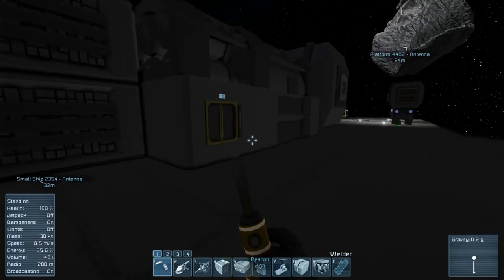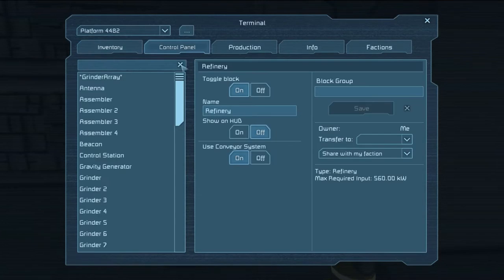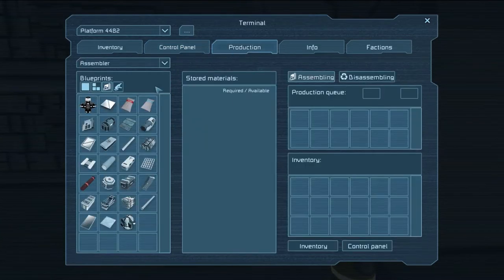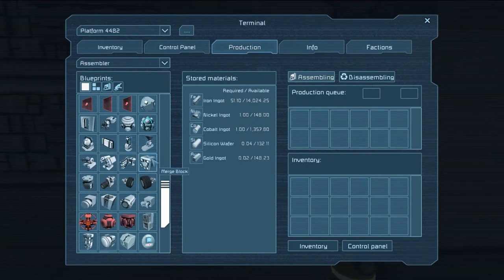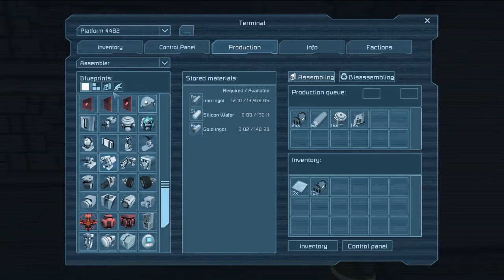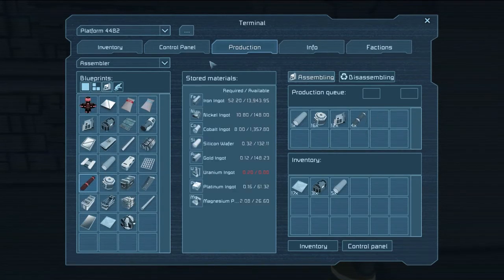I want to test some things. On the list of things I want to test, it has to do with rocket launchers and their effectiveness. I want to go with the missile turret, because I should be able to directly control that. Four missiles should be good enough.